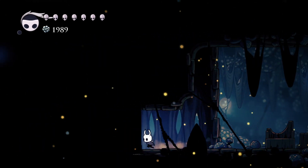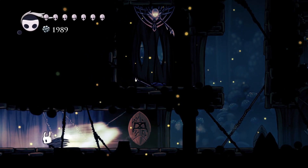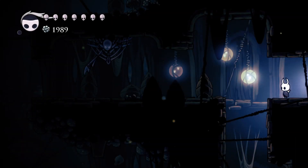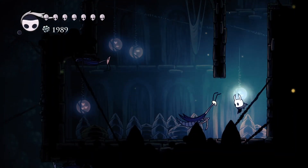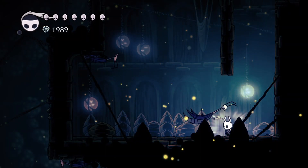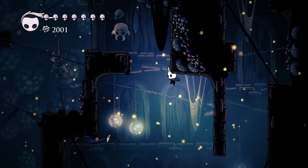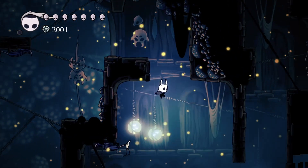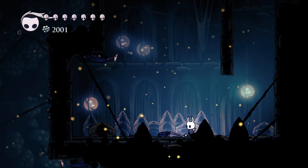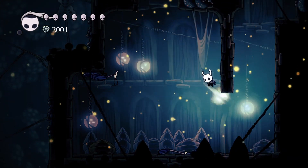Here's a little bench - sit on that, relax, update your map. We're gonna head back to Dirtmouth. I'll sit on a bench - there you go. Now your Hunter's Journal is fulfilled and you don't have to worry about that anymore.